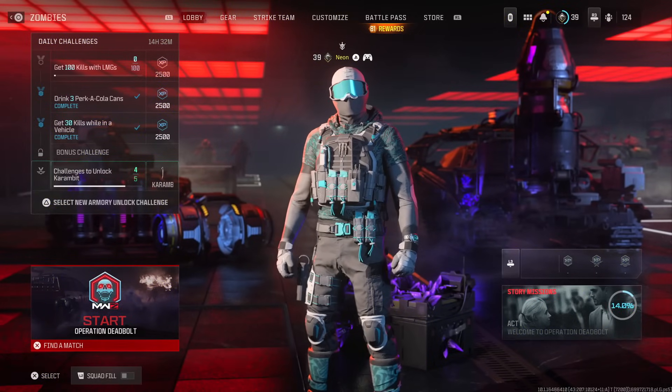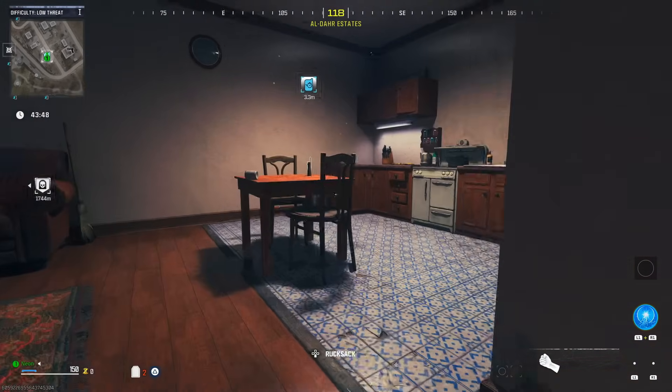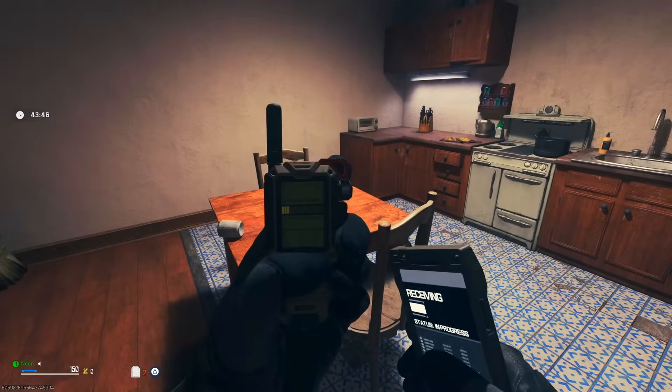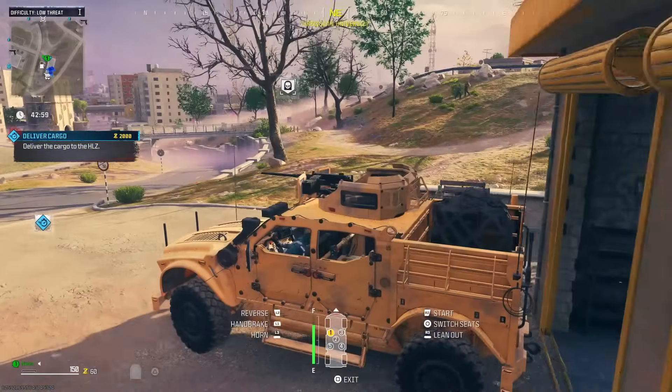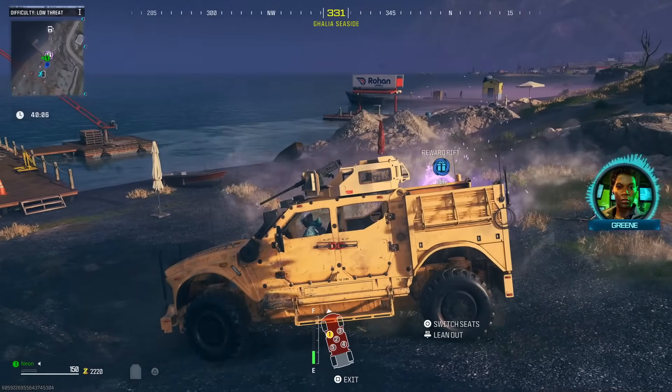Just watch this, it's nice and simple. You want to head into a game of zombies, and once you're in the game of zombies you want to go to any contract you like — it does not matter, just whatever one you prefer. This is just to get essence points. In this example I like to get the armoured truck one where you deliver the cargo.